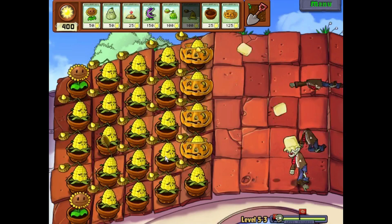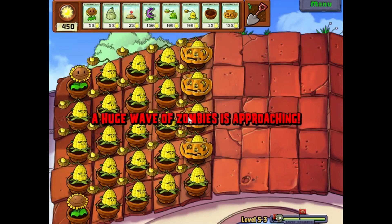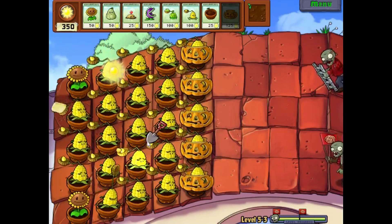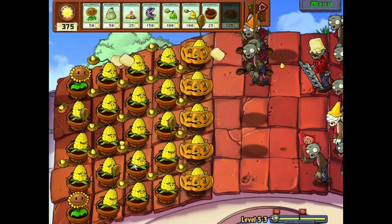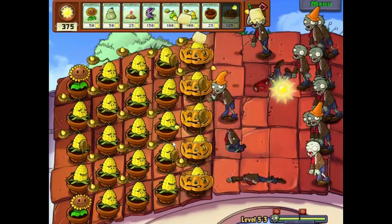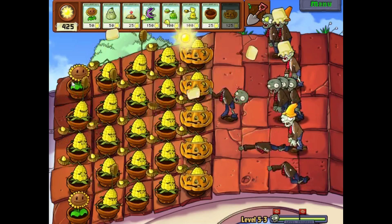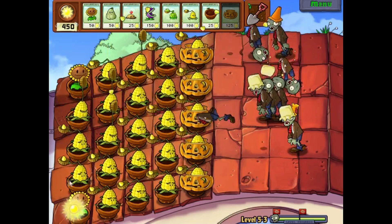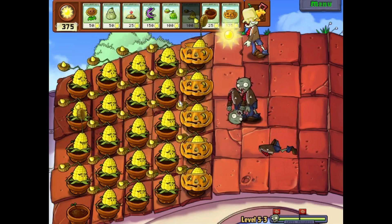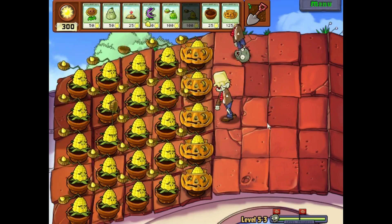Say goodbye to all these zombies, jeez. We're almost at the all-out attack — indeed. I'm gonna leave those two guys in the back. I'm gonna put a Pumpkin here. Alright, be prepared for it. They're only dropping in zombies? That's peculiar — it usually never happens. Can y'all throw a butter at him? Thank you. I was like, please — I don't want this Pumpkin to die. Pumpkins take about as much as a Walnut, so they're pretty good. More Kernel Pults — this entire last wave is gonna be set up with Kernel Pults, because I love them. And these guys are donezo, super donezo.